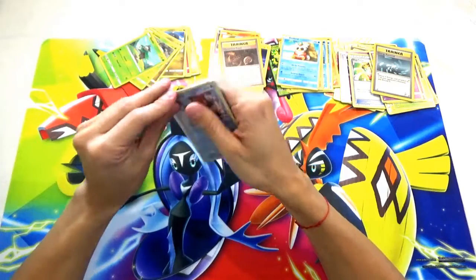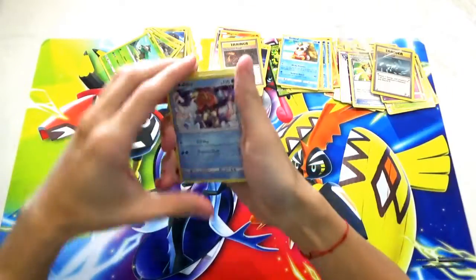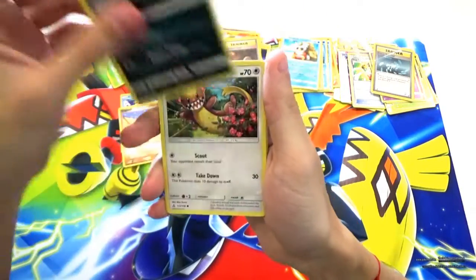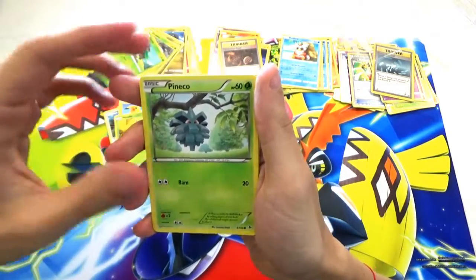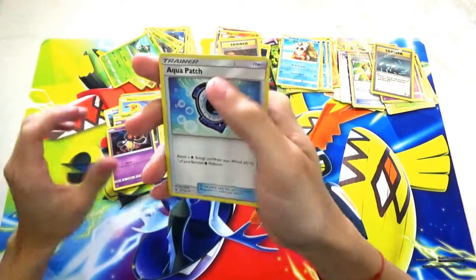Last mystery pack of the day — we see a hollow Keldeo. Hollow Keldeo, Trapinch, Alolan Grimer, Young Goose, Pikachu, Weedle, Panko, Litwig, Yamask, and an Aquapatch trainer card.